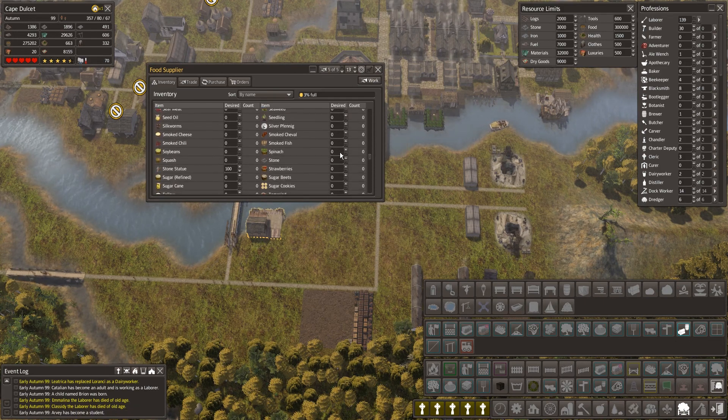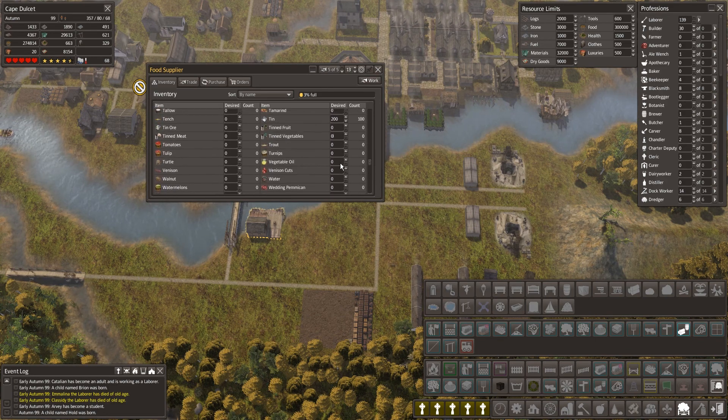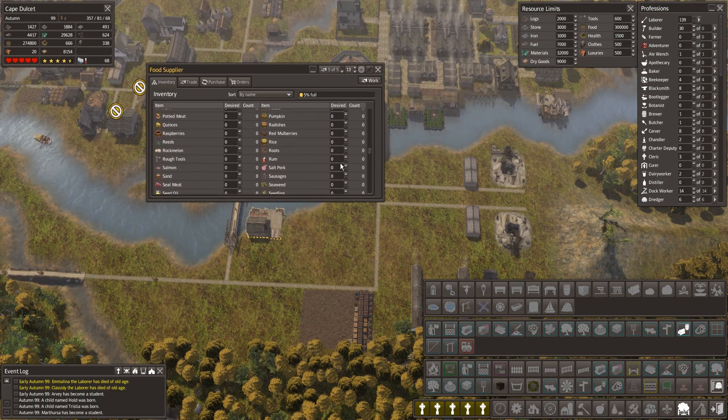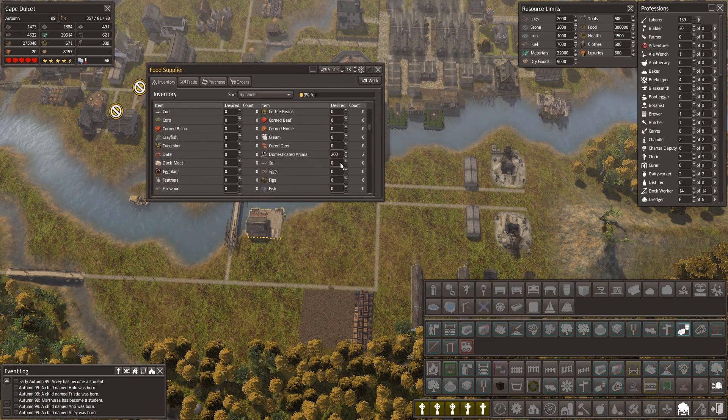I don't know if we have the building in this version that actually makes domesticated animals. I think it's the stable — we do, don't we? So I could potentially put that in. I don't really want to but I suppose it could top up what we're doing. I've only got stone statues in here.